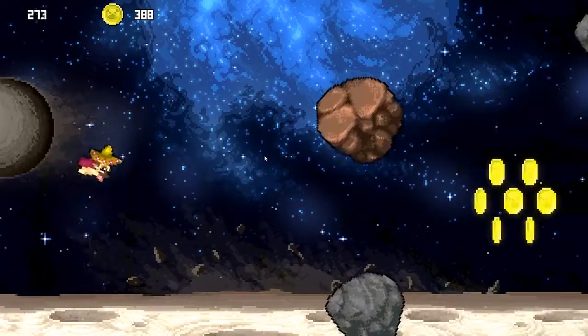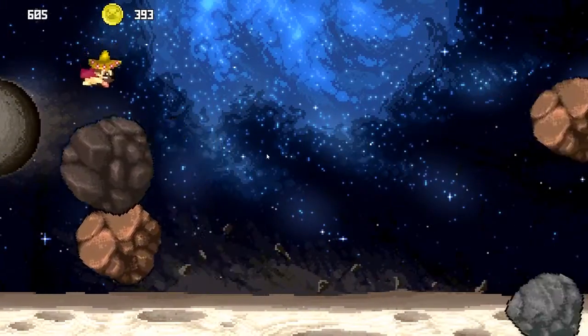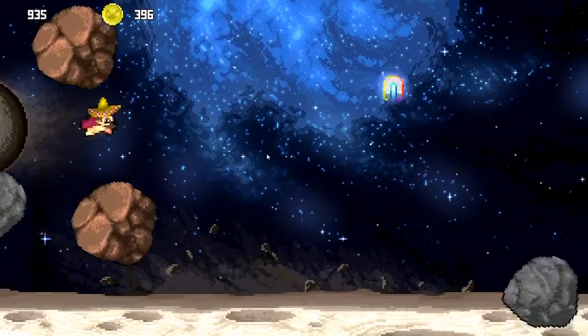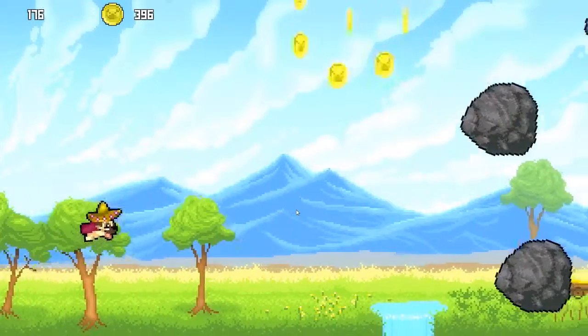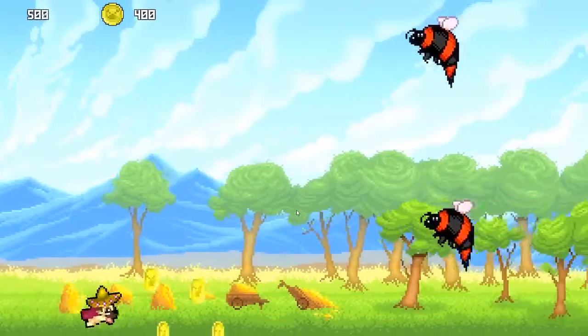There are a bunch of different levels. This one's space, the last one was the desert level. You can see there are these coins you can pick up — I have 393 of them. I have played this game for about 30 minutes and I have yet to find out what they do. I think they don't do anything; they're just there for you to go for them and to mess up your run.